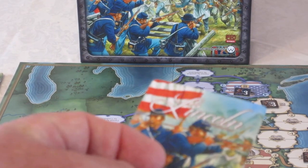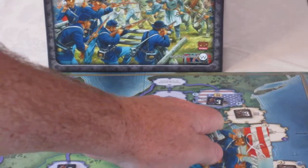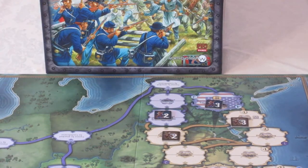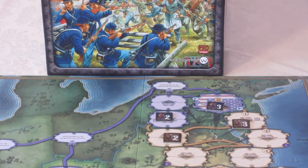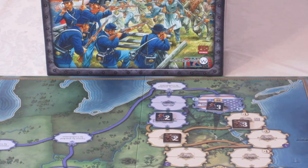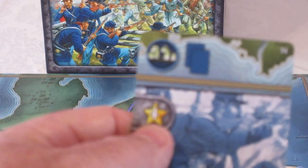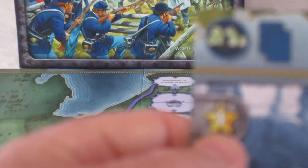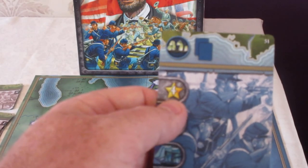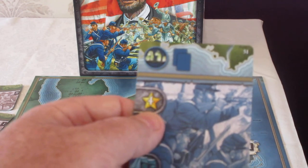In this case my three is attacking the Confederate three. There is a modifier on the board under Manassas that the Confederate player gets plus one, so now I've got three Union strength attacking four Confederate strength. I've played a leader card as the Union and I reveal it — it is a four. When you play that card for that purpose it goes into the discard pile. That's a general, basically a very good Union general.